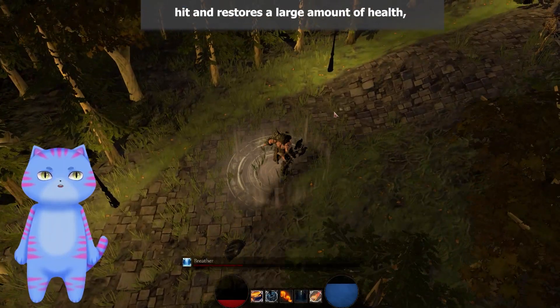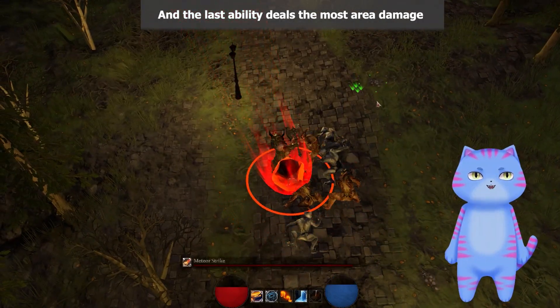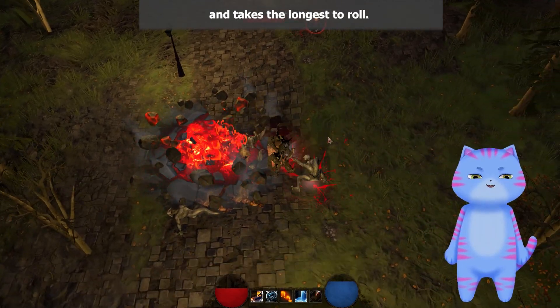The fourth ability is a hit and restores a large amount of health, but takes a long time to recharge. The last ability deals the most area damage and takes the longest to recharge.